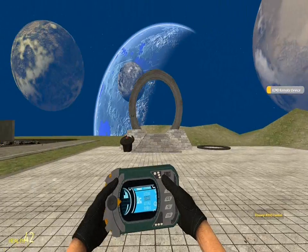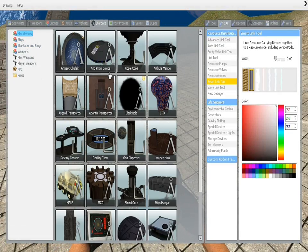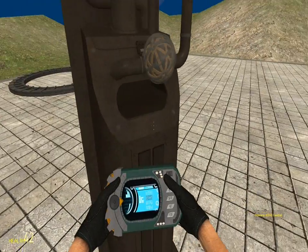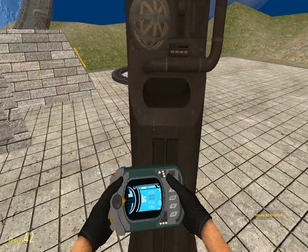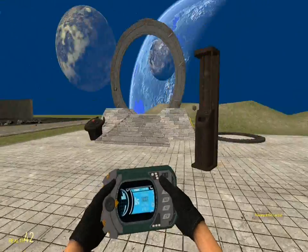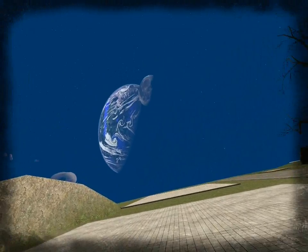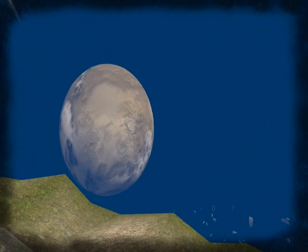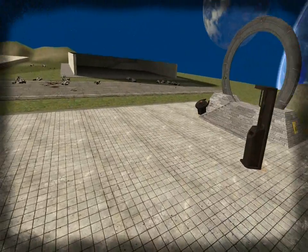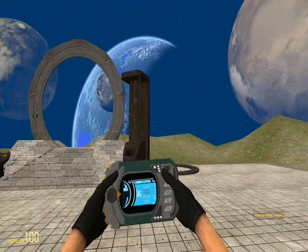There is the Kino remote device — it has several uses. Here is what's called a Kino dispenser. If you use the Use key on it, you will get one of those things. If you look in the bottom right, it says primary Kino control. So if you left-click, you get this flying camera ball thing. You can fly around it — it's pretty cool. I'm actually gone right now because it replaces you. So the Kino is just a flying camera ball.